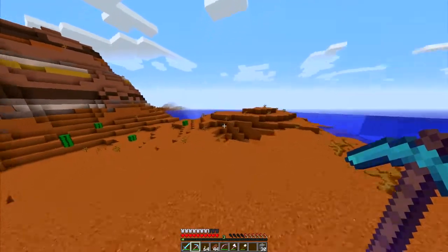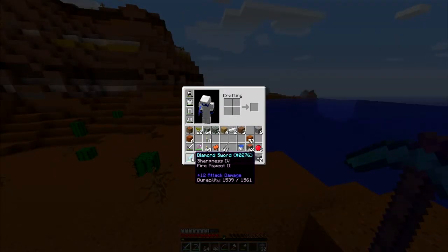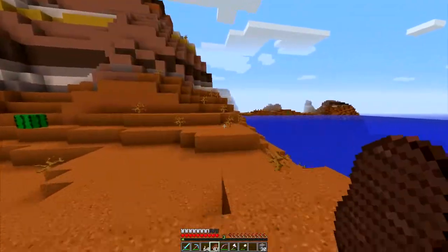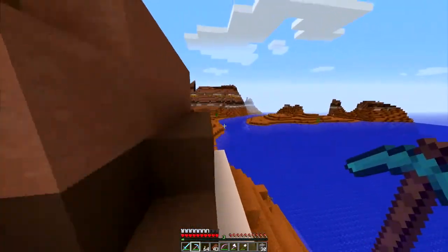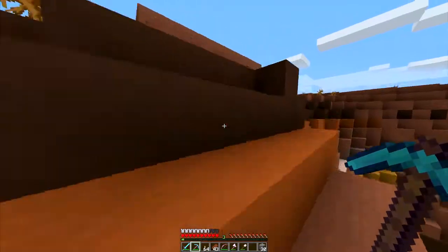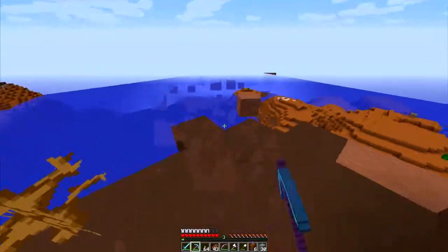I'll show you guys the ice spikes next episode. I completely forgot because I was doing so many recordings. I got these two pickaxes and also a new bow because I was doing a lot more enchanting after we lost everything from the Ender Dragon. It's hard to explain what happened because I just lost all my recording.